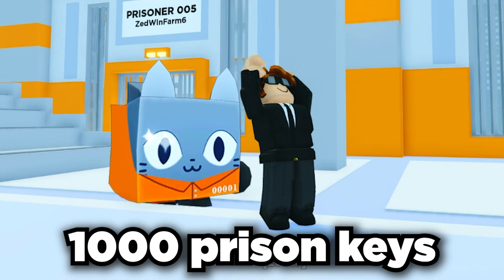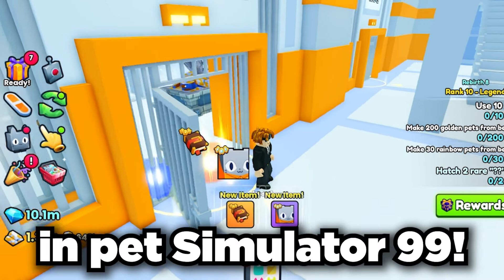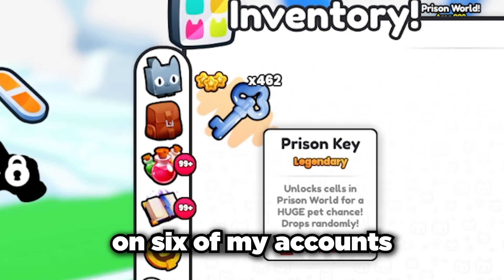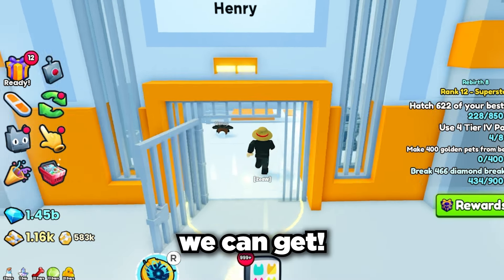Today I'm using over 1000 prison keys to unlock the brand new huge prison cat in Pet Simulator 99. To do this I grinded for over 24 hours on 6 of my accounts, so let's start on my main account with the first 200 regular keys and see what luck we can get.